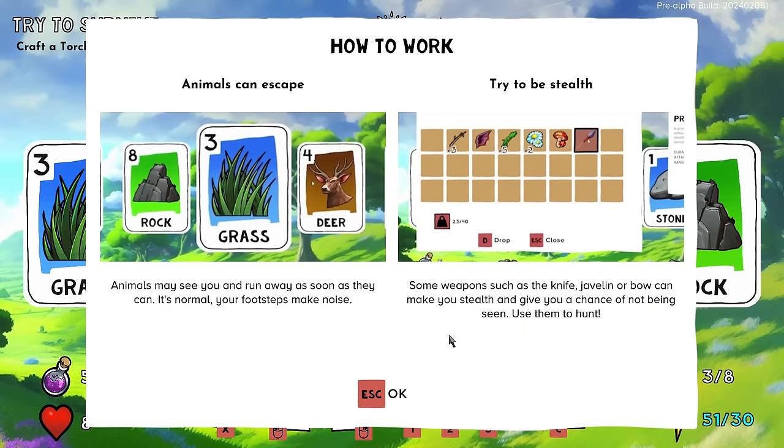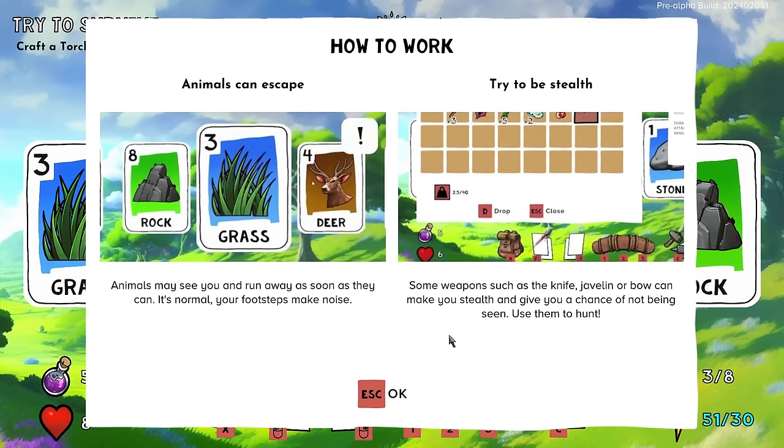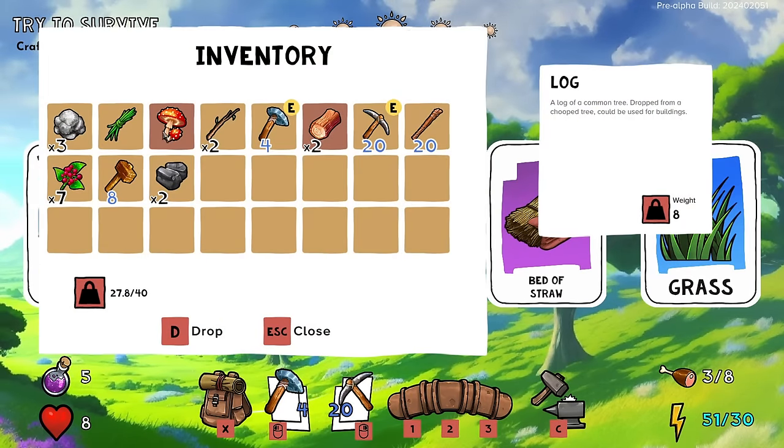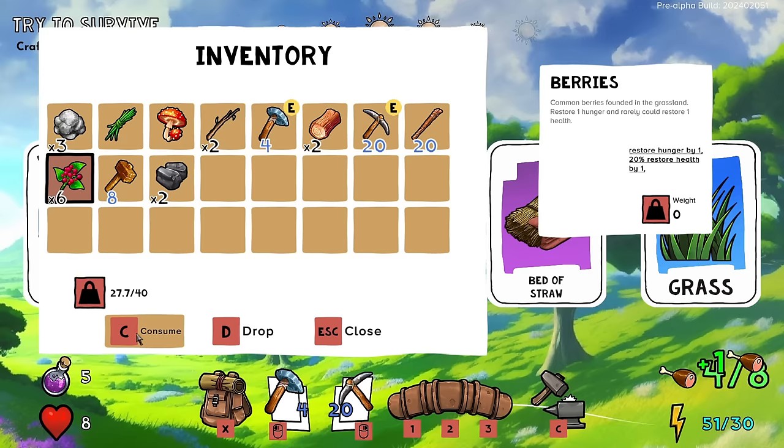The tutorial explains: animals may see you and run away as soon as they can — it's normal. Your footsteps make noise. Weapons such as the knife, javelin, or bow can make you stealthy and give you a chance to not get seen. Interesting. I do need food.